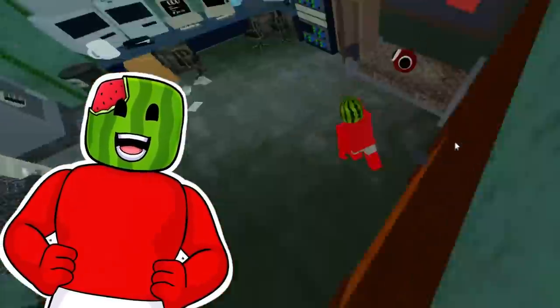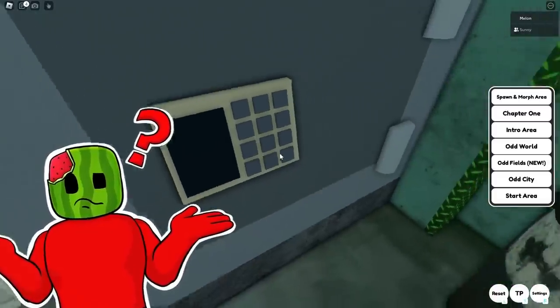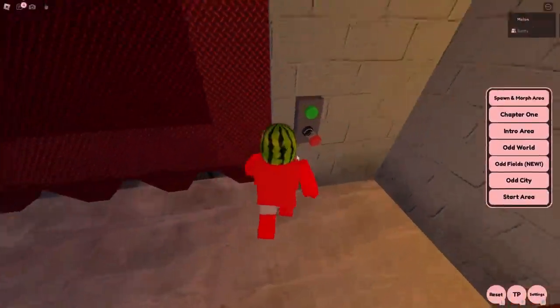This map has so much to offer. Wait — this vault has a password right here. Can I actually put in the password? No, it won't let me. That's stupid, man. I thought I could put in the password and get in the vault. In the elevator room? Gosh darn it, I can't.